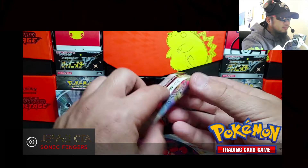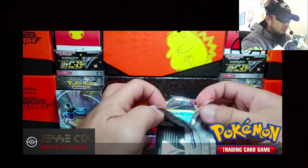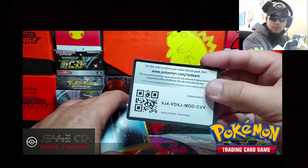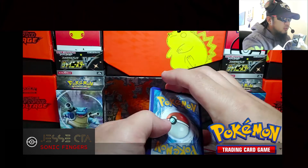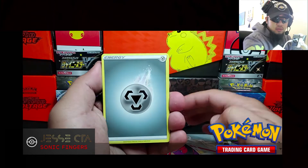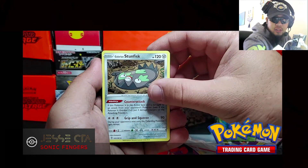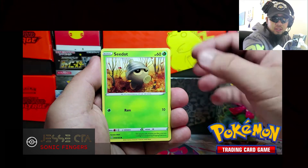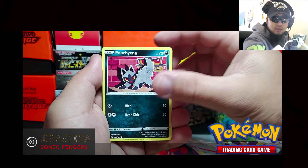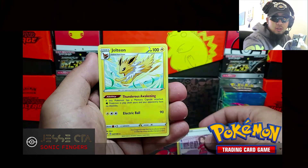Alright, Vivid Voltage. Here's the code card. We got Energy, Heroes Medal, Stunfisk, Arrokuda, Seadra, Vampi, Shuppet, Poochyena, Reverse Holo Beauty, and our rare: Jolteon.